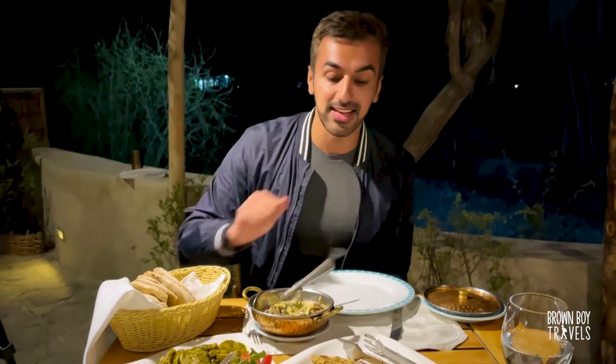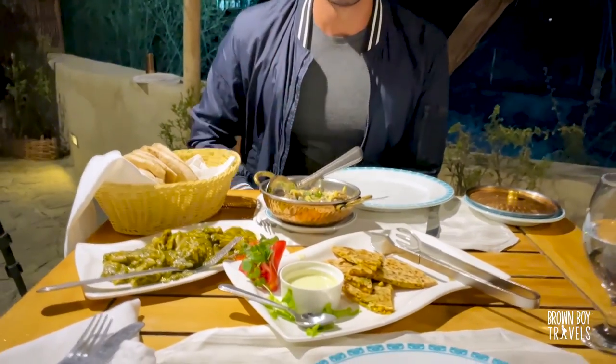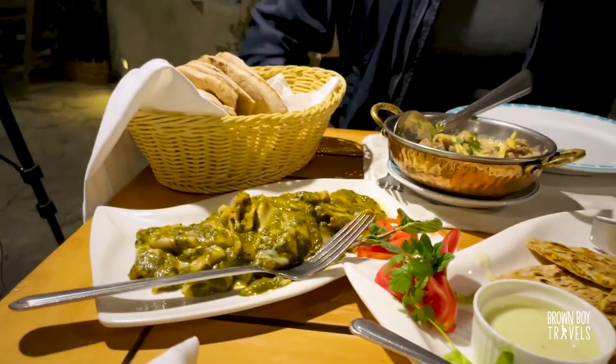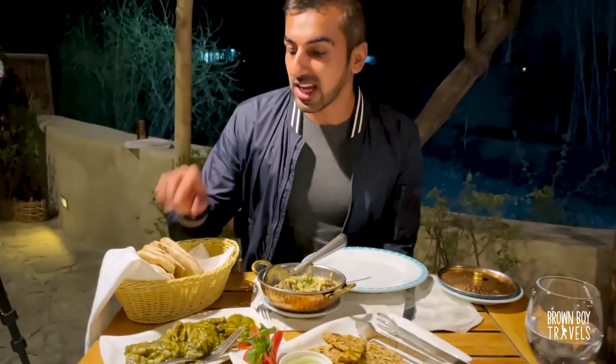It's my last evening here in Shiger. Honestly, the food has been amazing. This is mutton — an interesting version, sort of like a pide but a local version of that. And this is a local pasta made with spinach, and obviously a staple of every Pakistani table: fresh roti. I'm going to go munch on this and then get some sleep because I'm really tired after all that trekking.